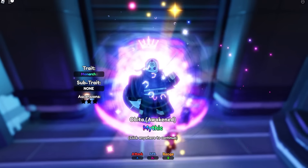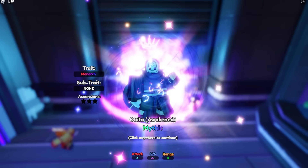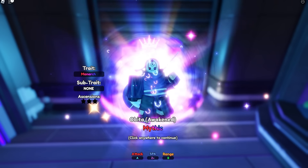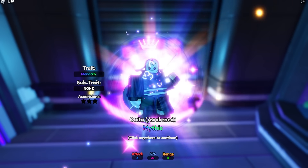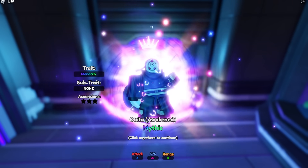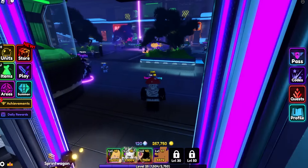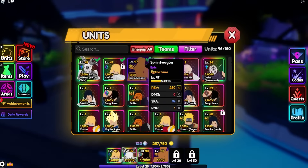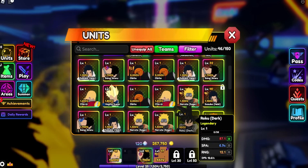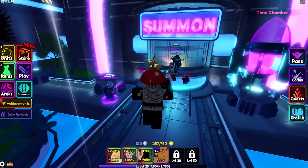Obito Awaken looks crazy cool, not gonna lie. That is a sick looking unit with the Monarch trait as well — this unit might be absurd. Now we need to go to the daily challenges. If you guys are not doing daily challenges you are missing out on powering up your units because they're going to become super strong. We'll unequip my Monarch Naruto and bring our Obito. There he is — Obito Monarch. I can't believe I got Monarch on him.